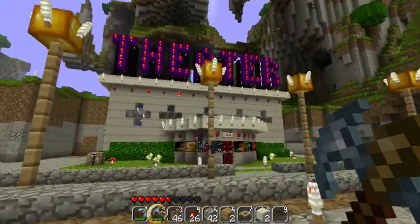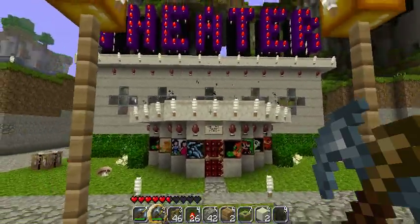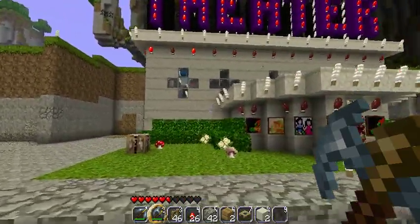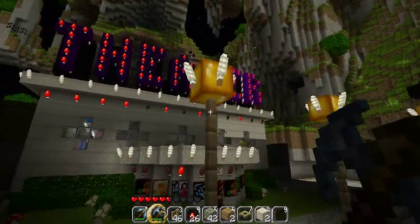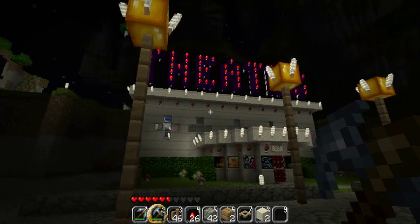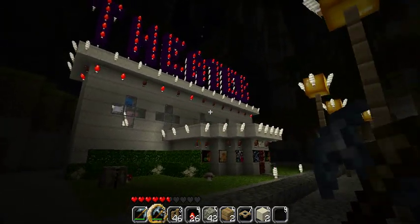This theater, however, I cheated all over the place to make, because there was no way I was going to kill as many sheep as I would have had to for all of the wool that's involved. Anyway, let me show it to you at night — it's pretty cool. I like the way it came out. I used redstone lamps to make the flashing lights. They're quite random but they work.